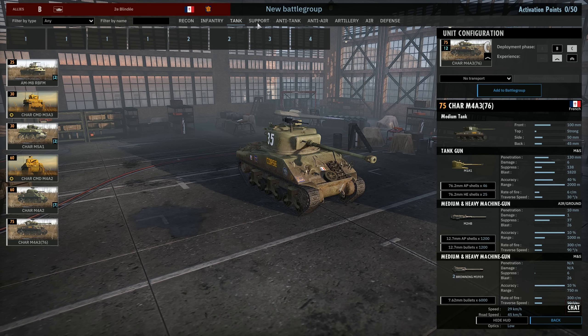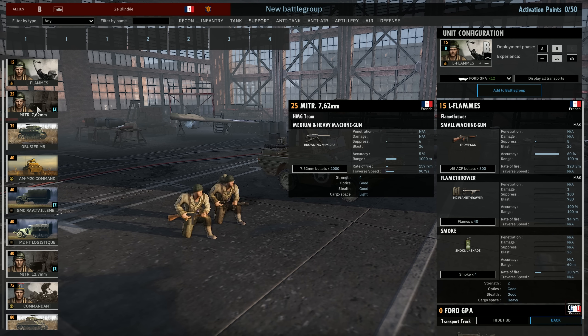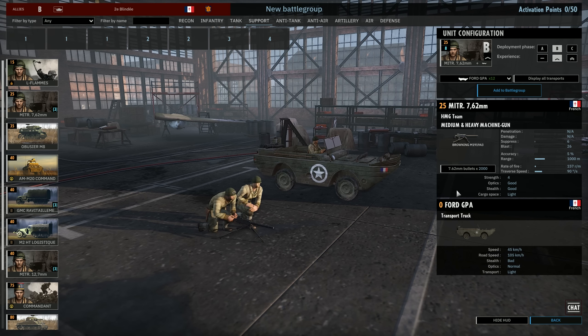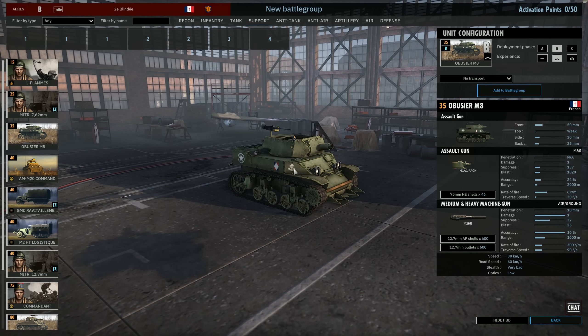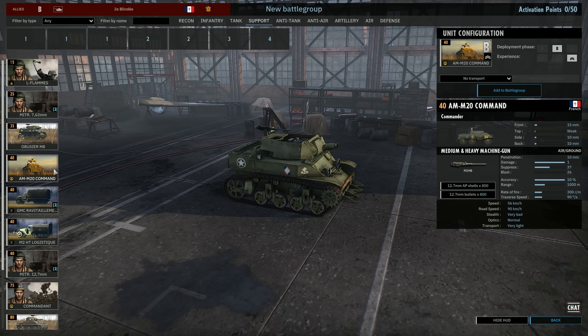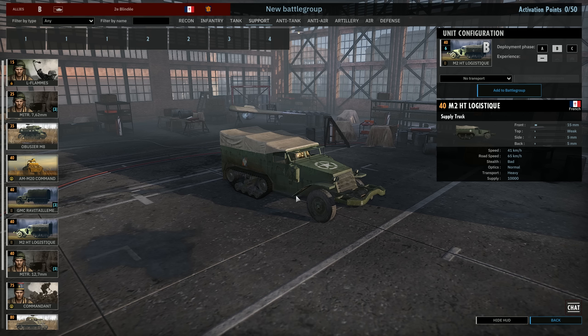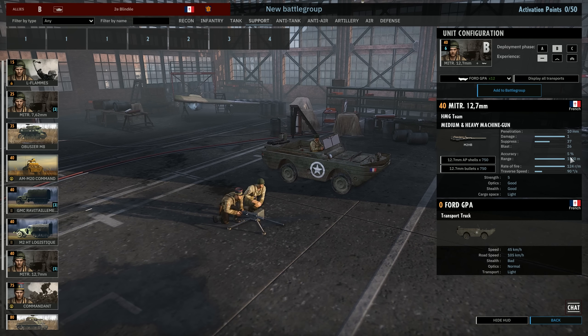In the support tab we have 2-man squad flamethrowers. There's a Browning 30 cal 7.62 machine gun with 1,000 meters range and 4 strength, with lots of vehicles. We have the Obuse M8 assault gun — a 75mm with a lot of HE power and a 50 cal on top, with good road speed. You have the M20 command vehicle and some lightly armored supply vehicles if your trucks get countered too quickly. Finally, the 50 cal squads — these do so much damage at 1,500 meters range, they penetrate, and you get 3 cards of them.